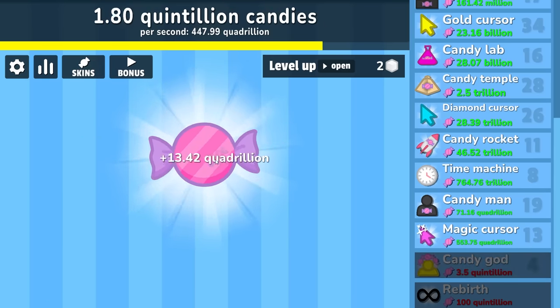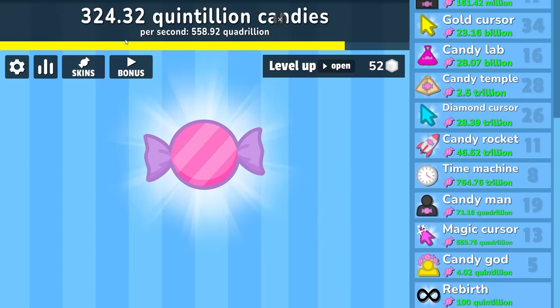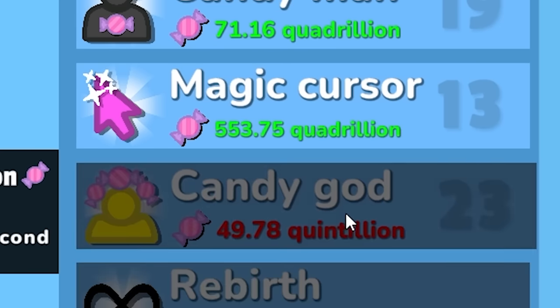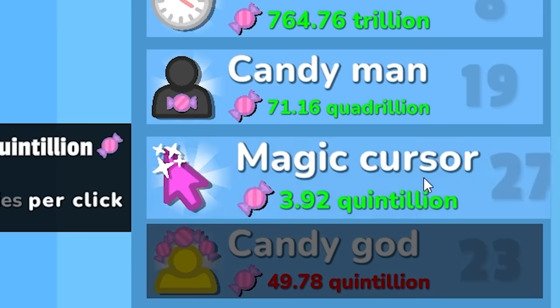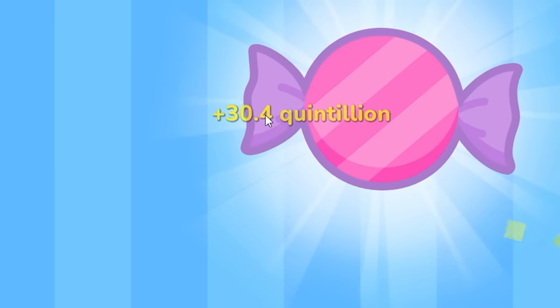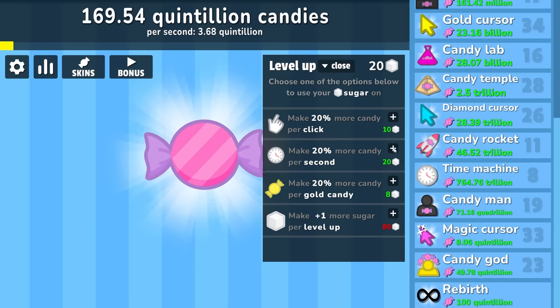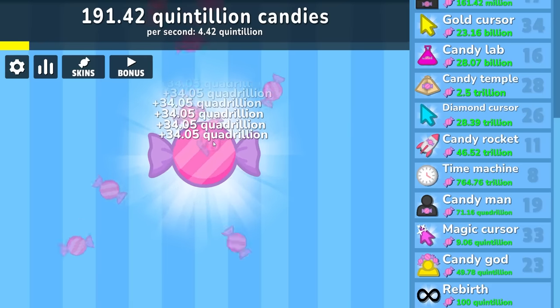Then we're going to go back to auto clicking for just a minute, which is going to put us in the ballpark of 300 quintillion candies, which I'm then going to spend on candy gods. We should be able to buy a fair few of those — now we make 2.5 quintillion every second. So instead of a fraction of that we're now making multiples. Then we're going to buy some magic cursors — a lot of magic cursors. Now we're making 34 quadrillion per click and the gold candies are worth about 30 quintillion dollars all by themselves, which means I can make 20% more per candy. There's a 60% increase on our income — we're up to about 5 quintillion per second.